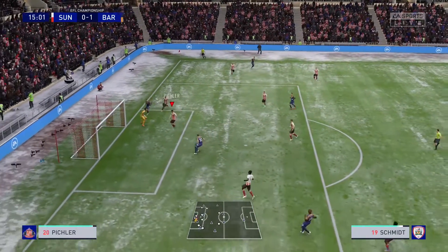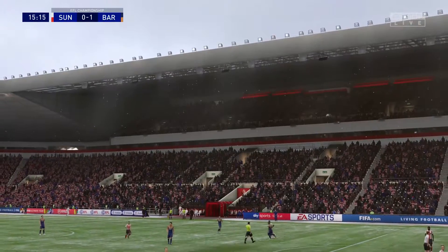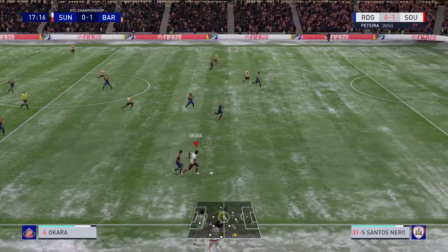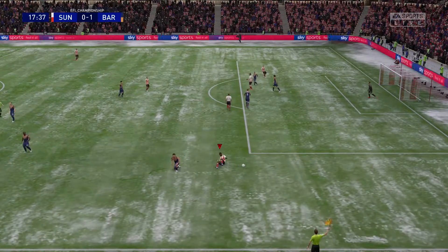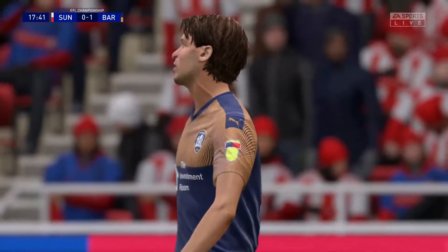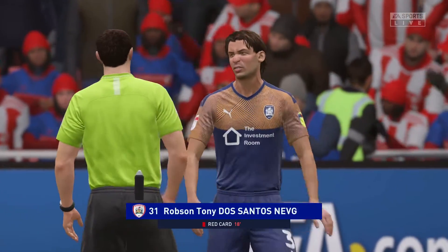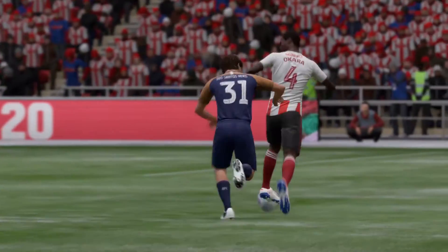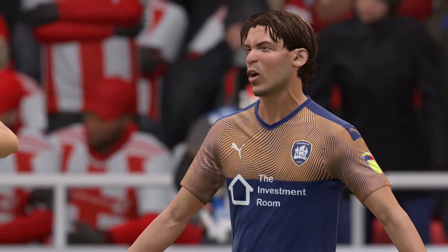They get a good ball in behind our defense and Pitchler luckily clears it out. Bailey sends the ball up and it's Okora who races onto it — Okora beats his man, still coming, and is taken down on a run. That's got to be a card, and it's a straight red. Barnsley are down to 10 men early in the game after they tripped up Okora on a run.